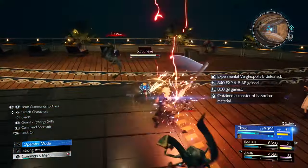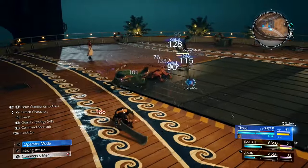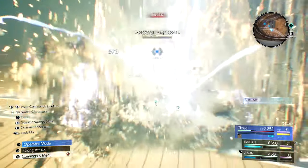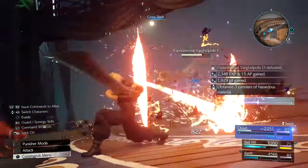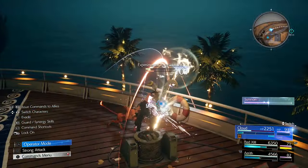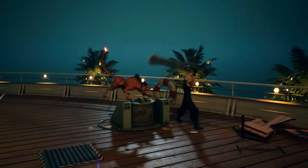Here comes another wave. You can put some materia on your teammates if you want to, but I'm just going to stick to Cloud and use Quake level 3. Use my Limit Break as well, which I've built up from all those staggers. And that is it — no more enemies going to spawn for the time being.